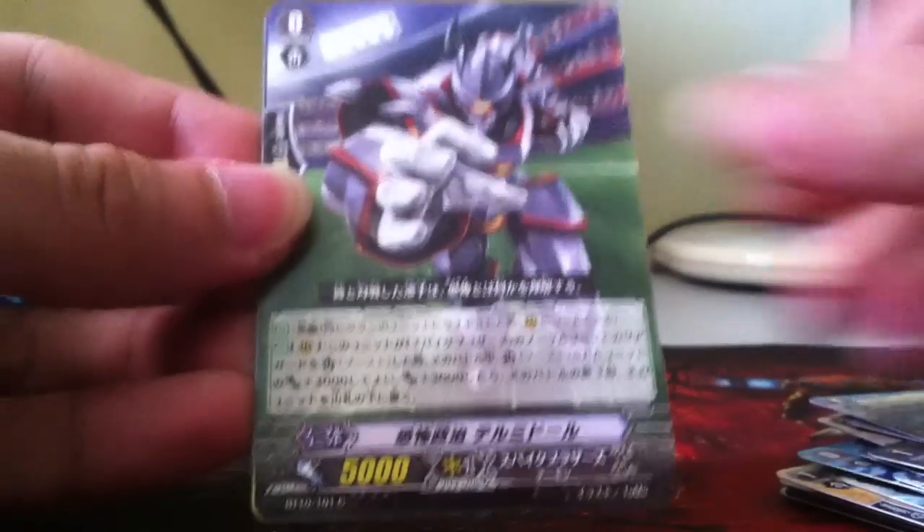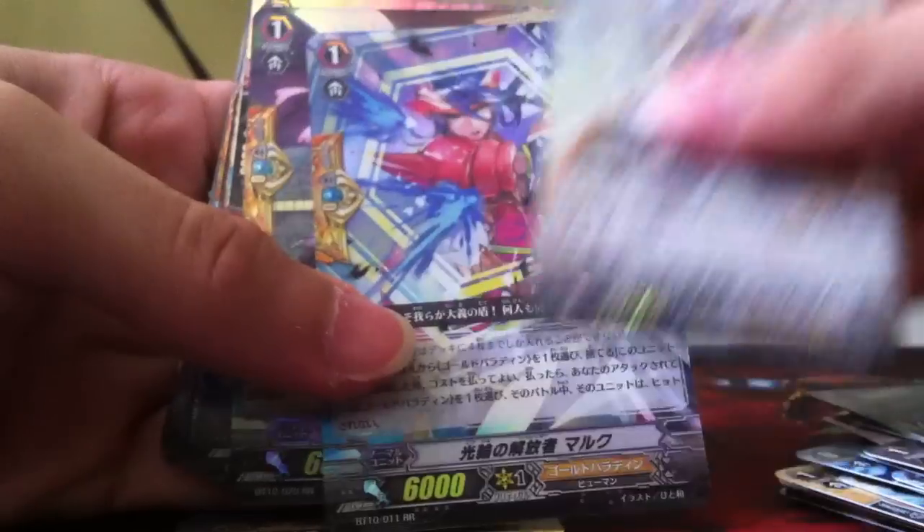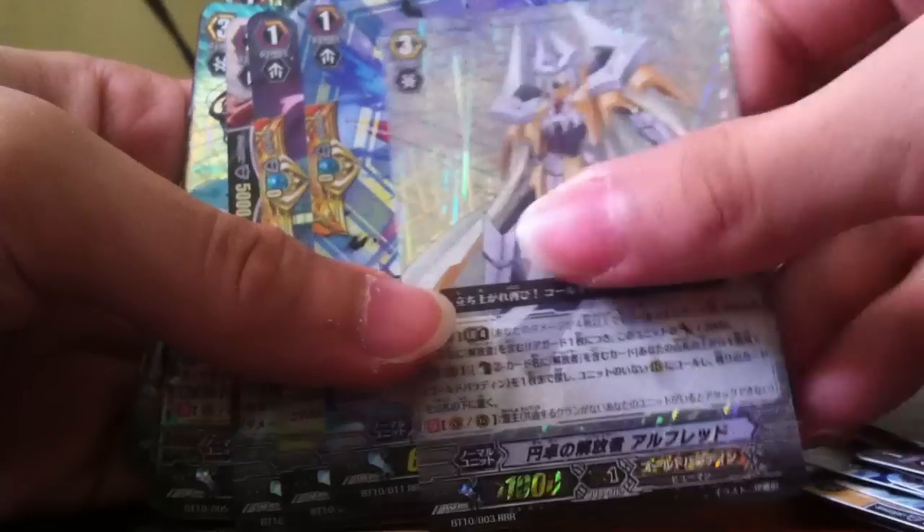Chain starter stand trigger for Genesis. And I got another Liberator of Round Table Alfred — very awesome! I got another three Negators from this box and a Round Table Alfred, and I also got another Dragonic Descendant, so basically this box was another awesome box.